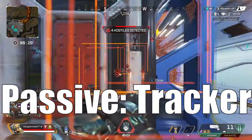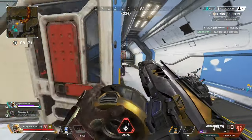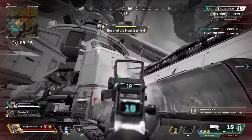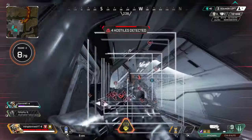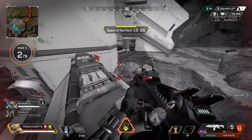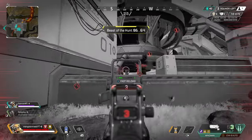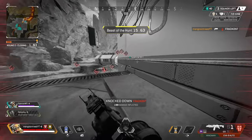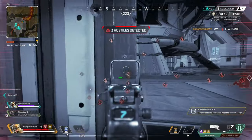Now Bloodhound technically has two passives. One is scanning survey beacons that all recon legends have — when you scan a survey beacon, your teammates and you know the next ring location. This is heavily used in ranked and competitive Apex. The second passive is called Tracker, where you see tracks left behind from your enemies. You'll be able to see things such as where they just were, if a team just fought, if a weapon was reloaded, what direction that team is heading in, and there will be a time amount next to it. Trackers will appear if you come across something within the past 90 seconds, and they are color coded — gray for older tracks and red for fresh or new tracks.